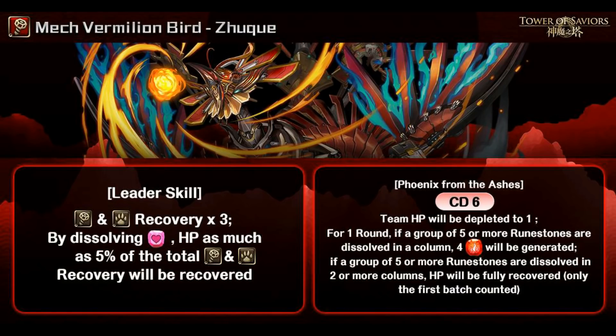Moving on to Zhu Chui, going from leader skill to active skill as usual. The leader skill has Makina playstyle and beast playstyle recovery times 3. Notice there is no attack multiplier whatsoever — very similar to the beast version of Zhu Chui. By dissolving hard runes, HP as much as 5% of total Makina and beast recovery will be recovered. Back when we were playing Nehok — I think it was the fourth or fifth seal — Zhu Chui was quite meta for the over-heal mechanic. With no attack multiplier, I don't think we'll actually use this card as a leader.